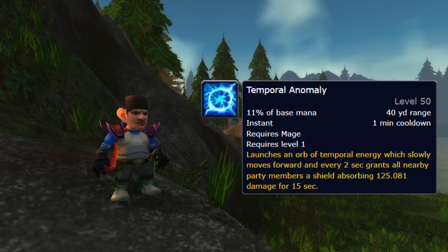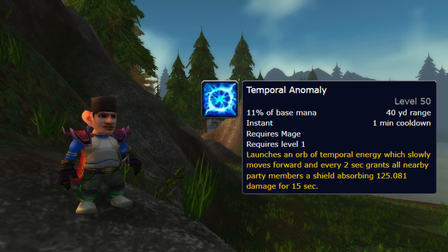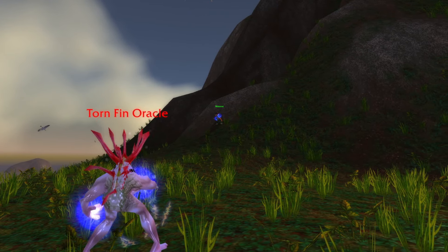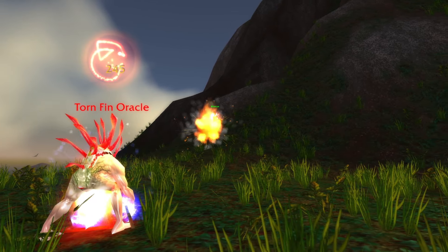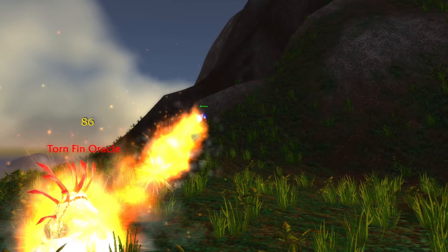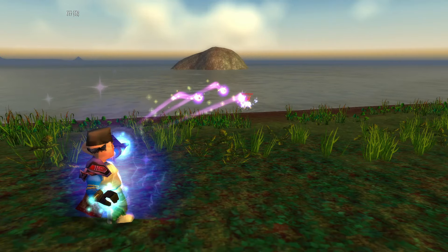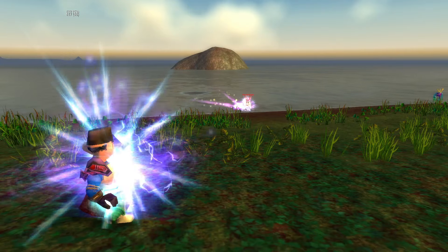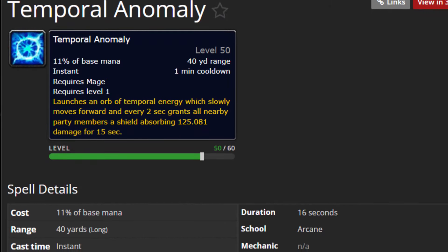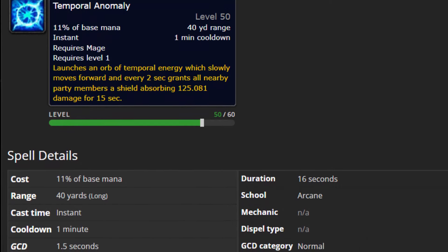Temporal Anomaly is also extremely underwhelming. The idea behind the rune is really good and would actually be really good if it affected the entire raid and not just your party group. Its absorption shield is extremely weak, which wouldn't be too bad if you could stick it under the melee and tank cluster for tons of smaller shields across half of the raid — think of it a bit like Valanyr from Wrath of the Lich King. But the shields are so weak and only affect your party members, meaning as a healer in a ranged group, a tiny 200 damage shield won't go any way to help at all. Fixing this is pretty easy — just make it raid wide and make the orb travel faster so it's not useless if there's any movement.